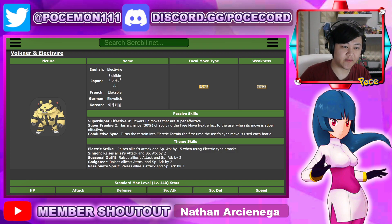So Volkner and Electivire — I briefly looked at his kit. I haven't looked at his grid yet, but just from the brief look at his kit, he looks really, really good. He's a new Electric-type Striker, New Year's unit — seasonal.